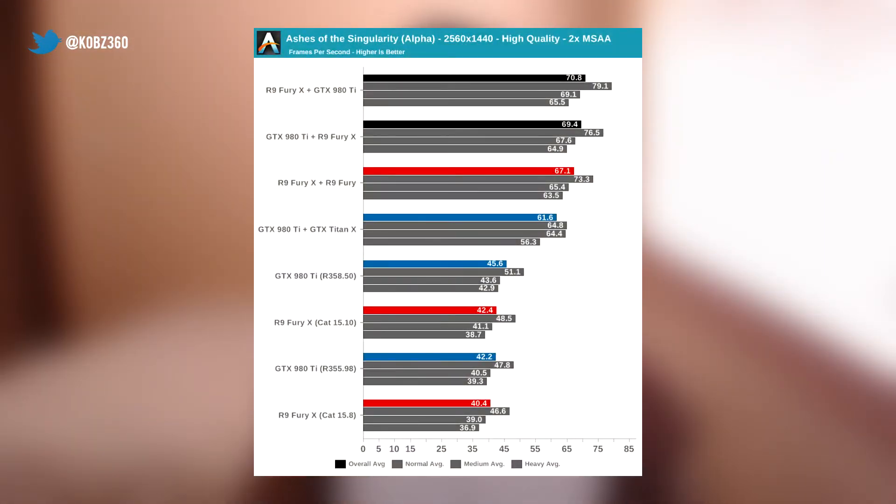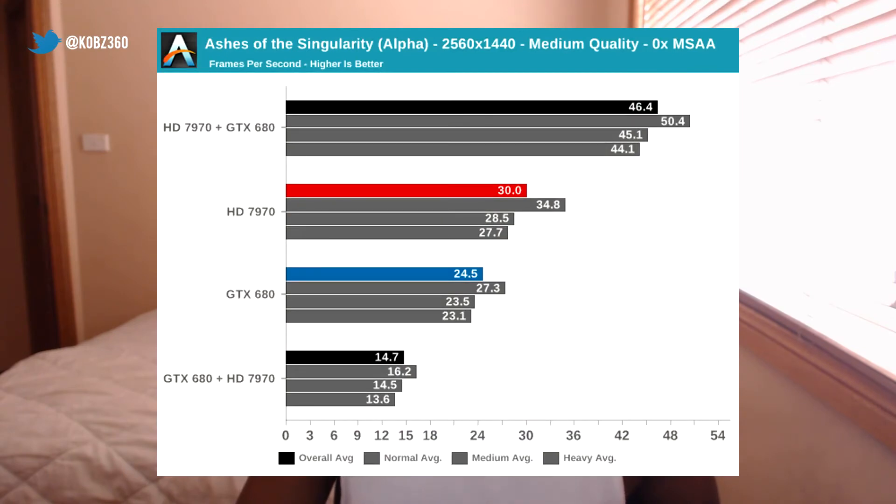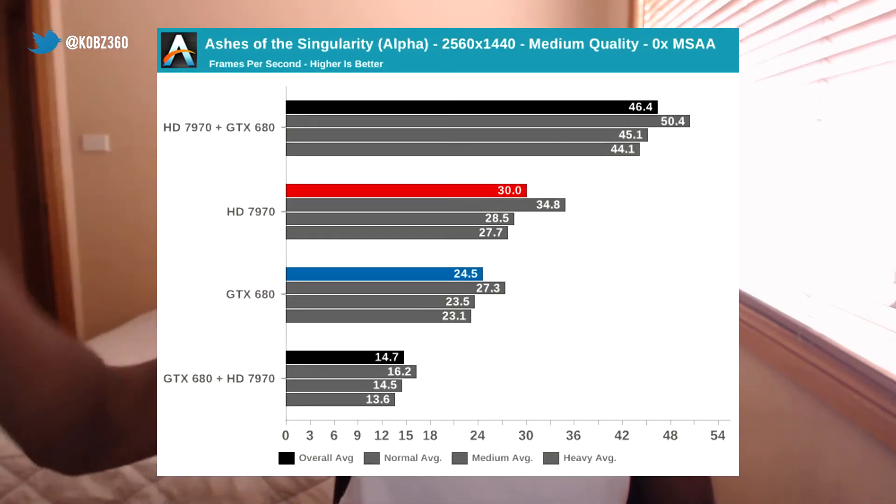Something I really need to mention: when the AMD card is the main card — the primary card, the leader within the two GPUs — you tend to get better performance. Look at the 7970 and the 680: when the 7970 is the leading card, the performance is really good. But when the 680 is leading, the performance just tanks at 15 FPS. I don't know if it's driver issues, but the two cards combined are actually performing worse than the normal 680 by itself.